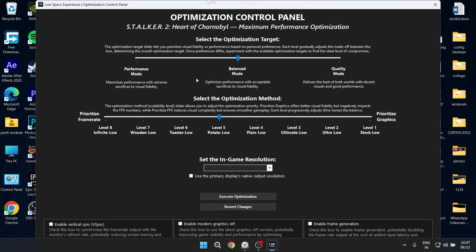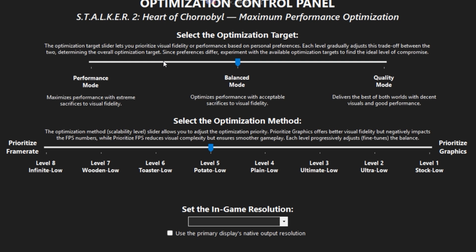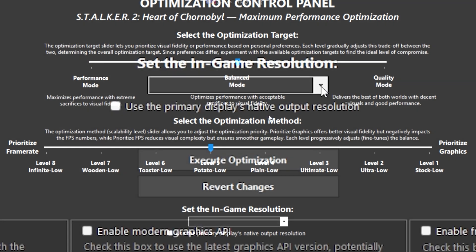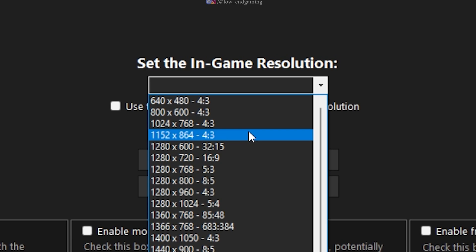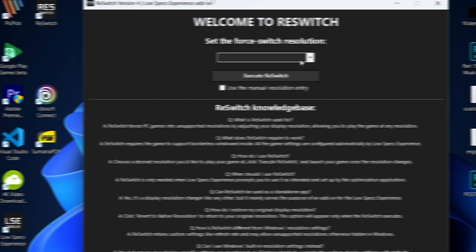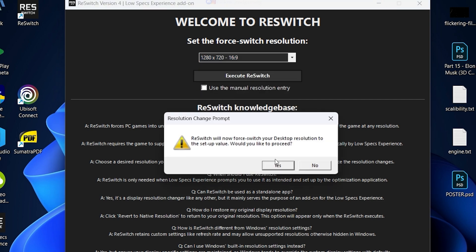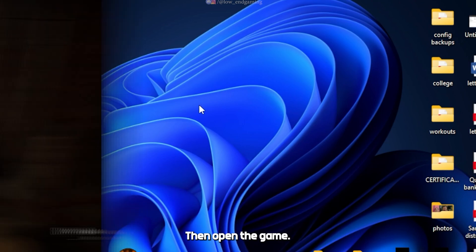After clicking on Maximum Performance Settings, you will get two more options. In Optimization Target, select Balanced, and in Optimization Method, select Potato Low. This will make sure you get the best performance with a balanced quality. Under resolution, select 1280 by 720 and click on Execute Optimization. Close this app, then open the ResWitch app, select the same resolution you selected earlier, click Execute ResWitch, and then open the game.